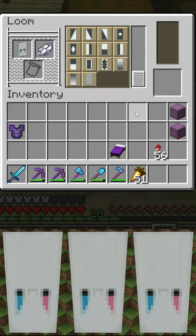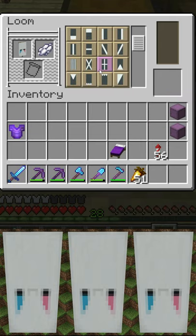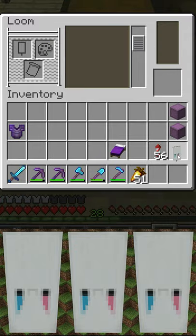And then we're going to go on to the white poly, which is the shape right here. And you can see what it makes — it makes kind of a funny, crying smiley face banner.